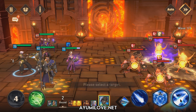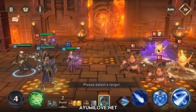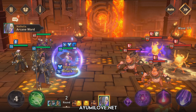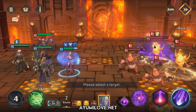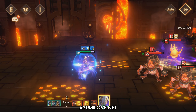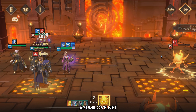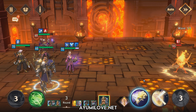Opal will use her ultimate ability Soul Catcher on one of the enemies — especially the big Fire Imps. Then Natalia will perform her ultimate ability Arcane Nova to wipe out the first two enemies in the front row. Opal will then perform her joint attack because she already has her unique buff active.